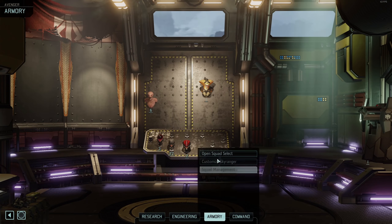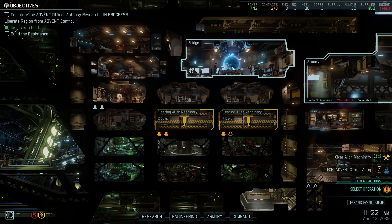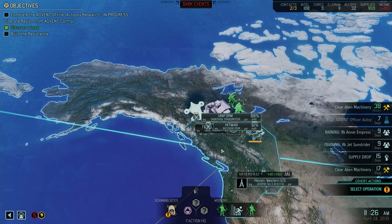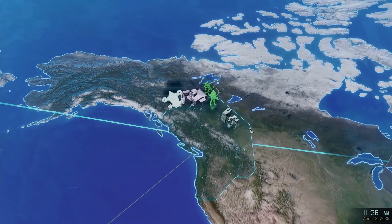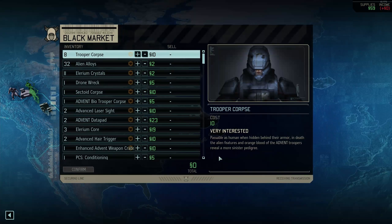Now, the other thing I want to check is how injuries are looking. 40 hours, 3 days. We might have Maria back in time for the UFO. How much time is left on this one? 16 hours. And I can't keep scanning here if I wanna sell something on the Black Market so we can get Wetwork. Avenger plotting new course. This is a very unusual geoscape situation. I get interested in Trooper Corpses — I actually have a fair few of those, and I'm gonna get more from the UFO.